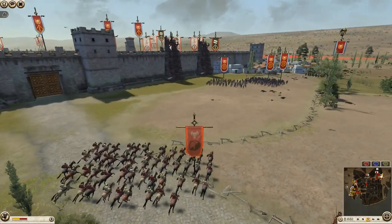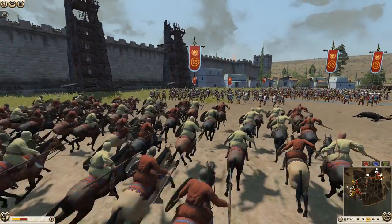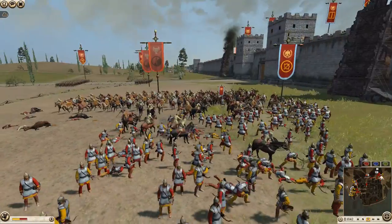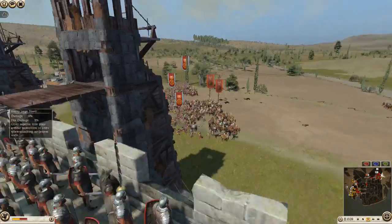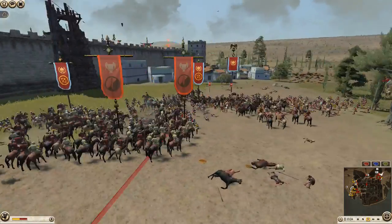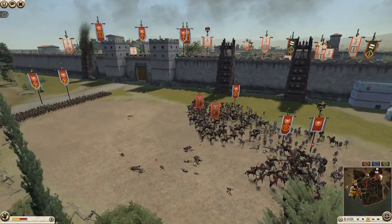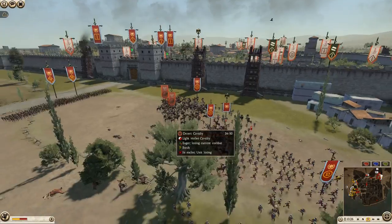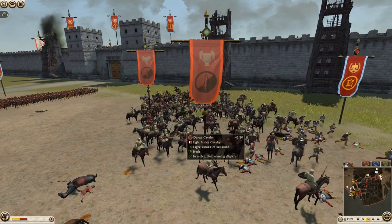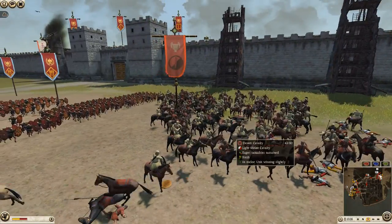They are coming back to get these archers — time for round two. Good on Nabatea for that. But archers are key to your victory, so if you're just letting them die like this, it's going to be a very tough time no matter what faction you are. Good on Rome for getting his general — these Desert Cav are not that great in any real battle, they can't really do much, so they're just going to get cleaned up.